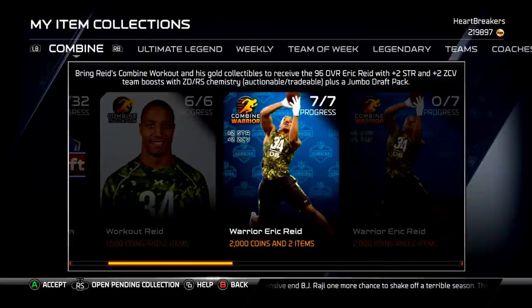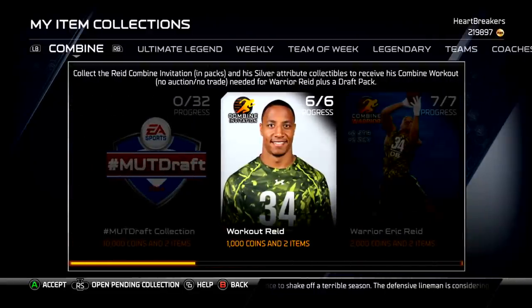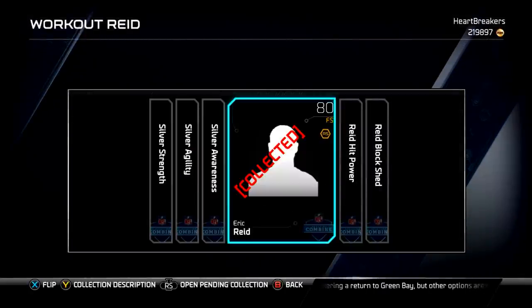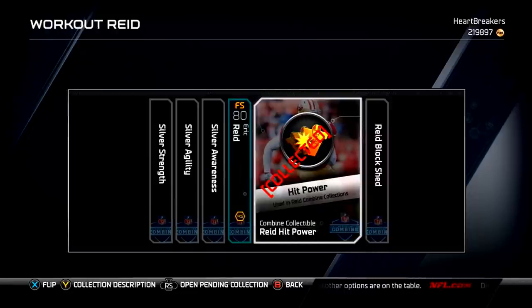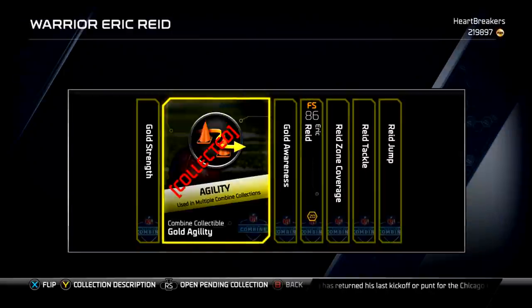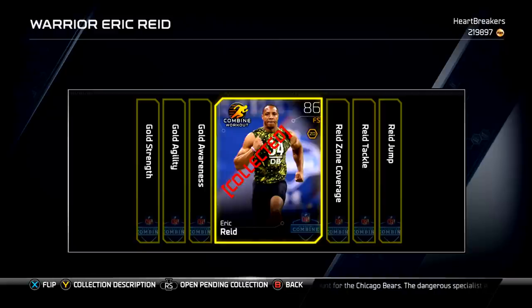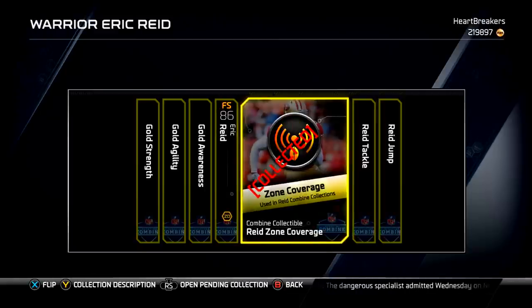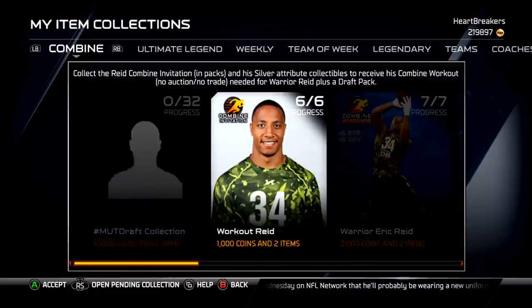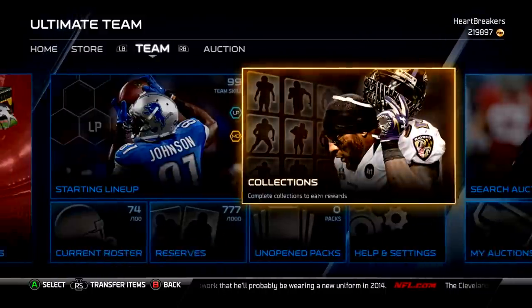I was talking to a friend and had a friend over at my house, so I did these off-camera — the Workout Reed and the Warrior Eric Reed. I already had these. I got this for like 1k, and then I sniped both of these for like 500 coins each, so that was really easy. It cost me like 500 coins or something like that after I collected them. I already had all three of these, and automatically got that from doing the other collection. Sniped the Tackle, Jump, and Man Zone Coverage for a combined like 22k, so I was able to do that collection for like 20k. I already sold the Eric Reed because I wanted to get top price for it, and the only way to do that was to sell immediately.